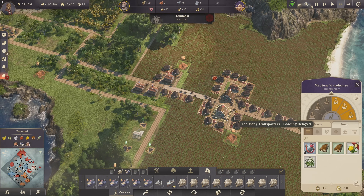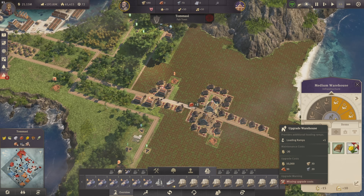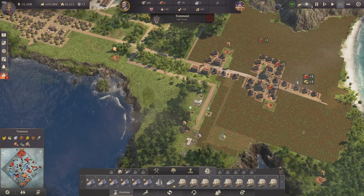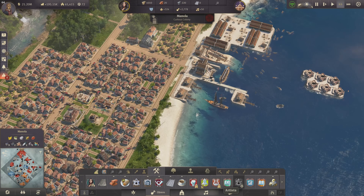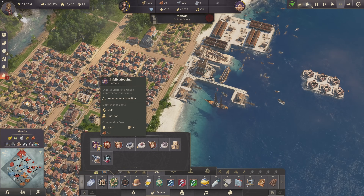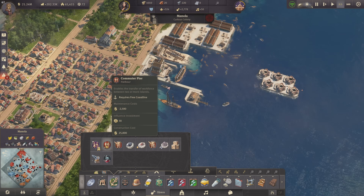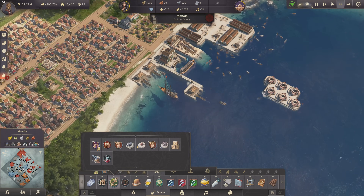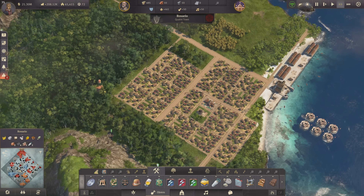We might also need more bricks in Tomasi. In Tomasi we have the clay deposits but no workforce shared at the moment because that would be one of my next targets. The problem is the influence cost — it's massive, 30 influence in the New World, so if I want to connect them that's 60 influence just for this. I need to wait on that a bit more unfortunately.